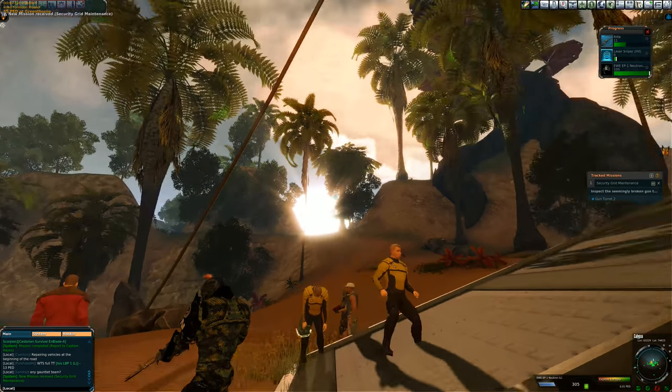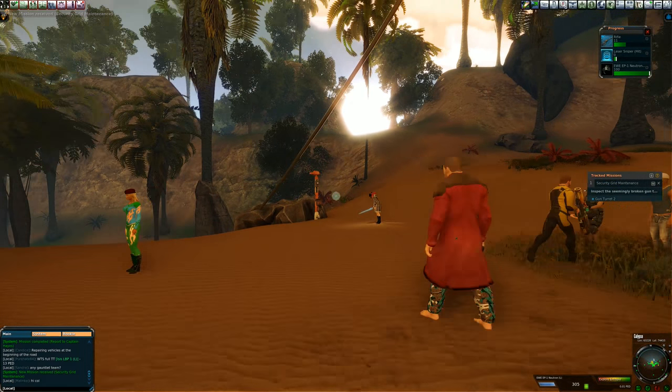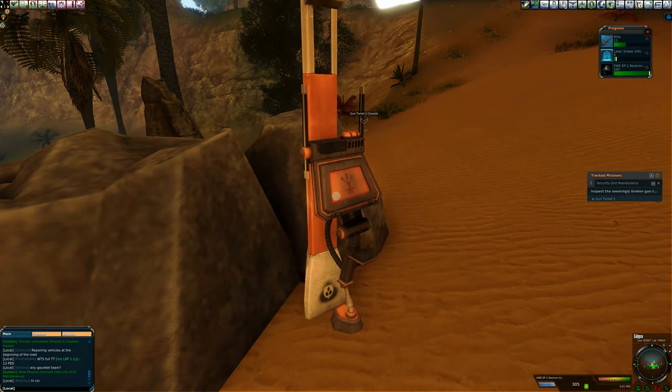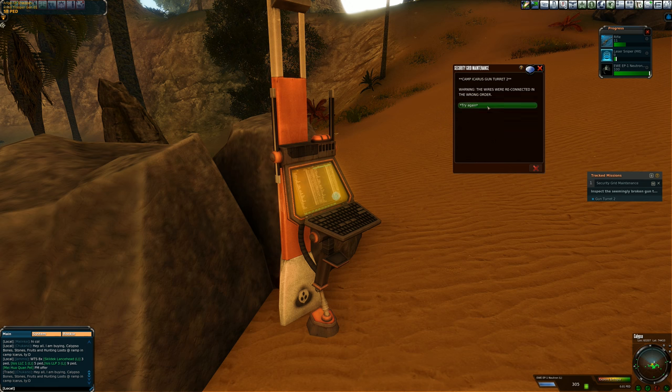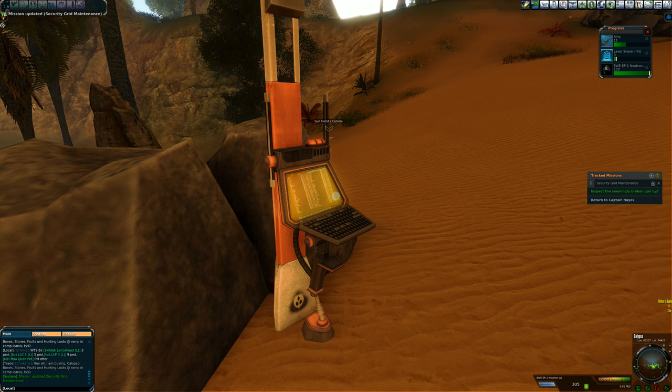We find the gun turret two console and right click on it. It's a puzzle. Let's start with red and black wire — no. Red and yellow — no. Black and yellow — that worked. Now red and yellow, then red and black. Nice, great guess — I really did not know the order to do those in; it was just a very lucky guess. Let's go back to Captain Hayes.